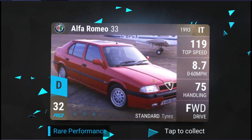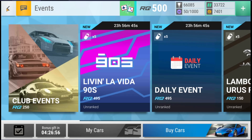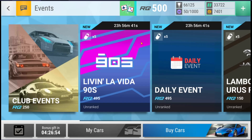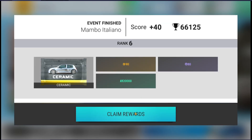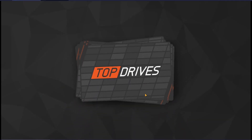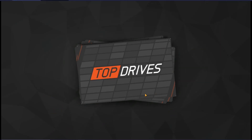Nothing special unfortunately from that aluminum. And then we should have the other event - Mambo Italiano. I went 14-0 in this event, and that made me rank 6. Very simple event for me. I just used some legendaries and then some filler cars. It was super fine.